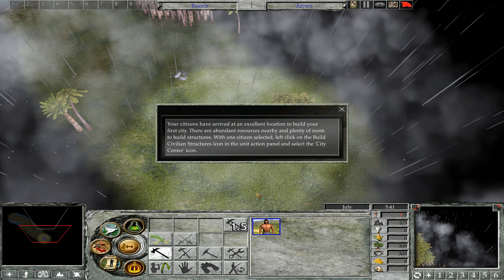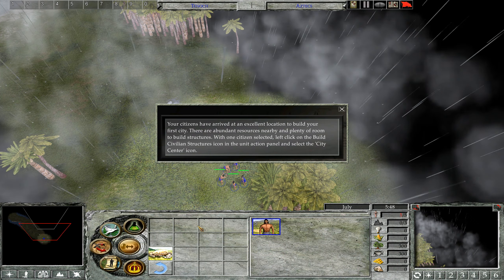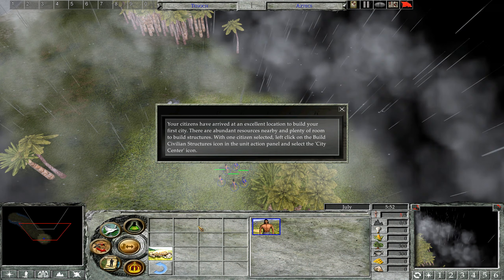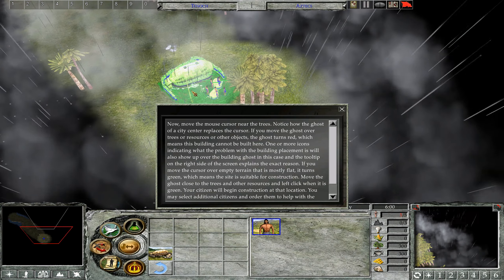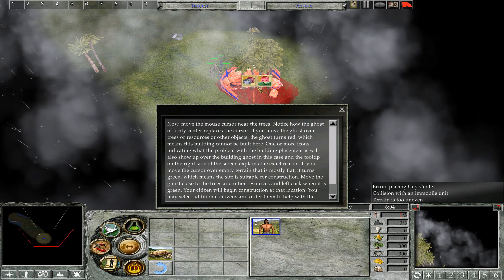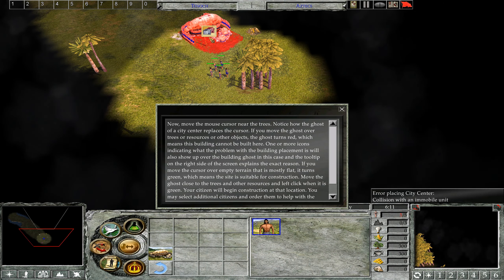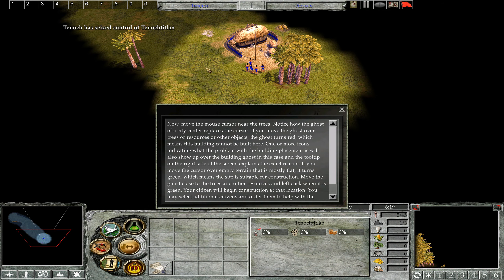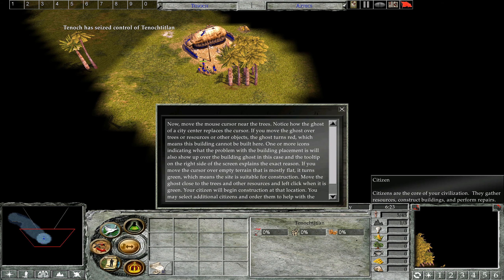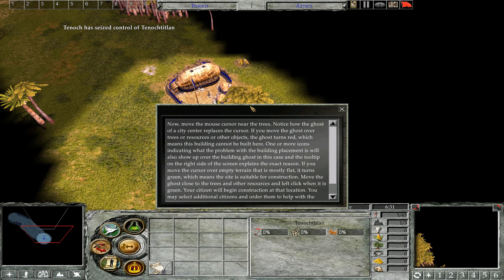Your citizens have arrived at an excellent location to build your first city — there are abundant resources nearby and plenty of room to build structures. With one citizen selected, left-click on the Build Civilian Structures icon in the Unit Action Panel and select the City Center icon. Move the mouse cursor near the trees — notice how the ghost of the city center replaces the cursor. If you move the ghost over trees or resources or other objects, the ghost turns red, meaning this building cannot be built here. If you move the cursor over empty flat terrain, it turns green, which means the site is suitable for construction.